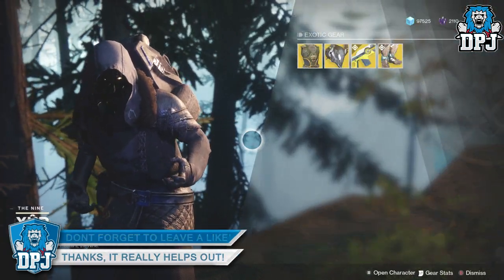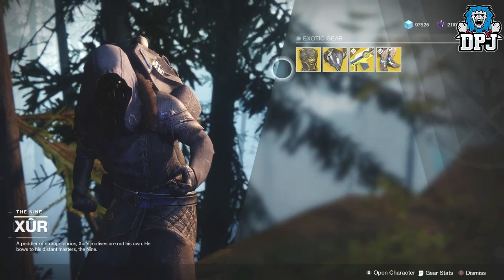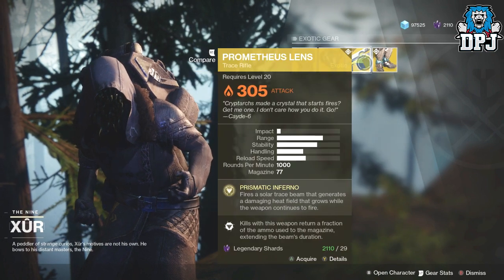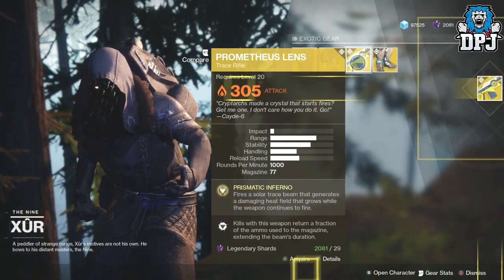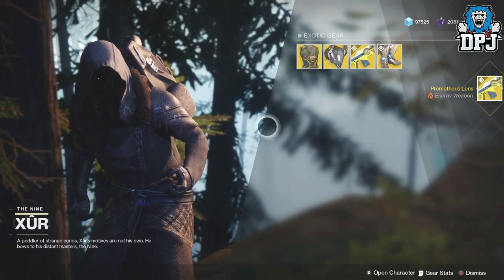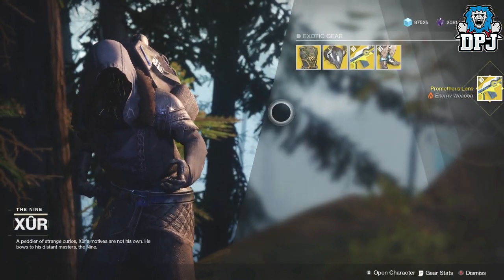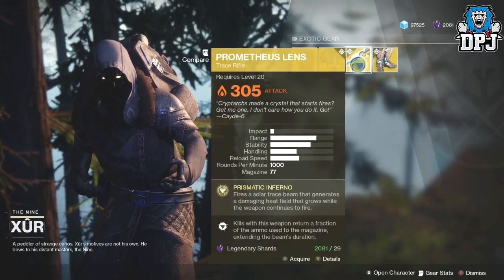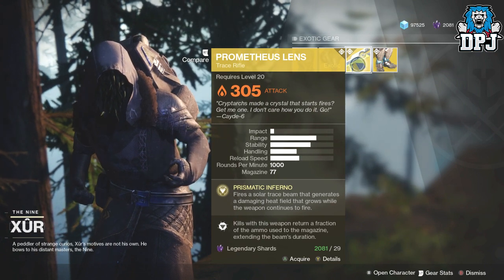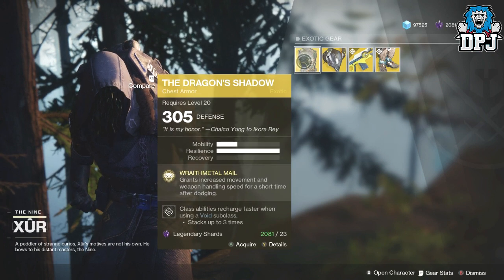Oh my — Xur is selling the Prometheus Lens! What is going on? Come with me. Where's the Fated Engram? Where is the Fated Exotic Engram? Does that come with the December 12th update? I have no idea. I can't believe it — he's actually selling it, people. He's actually selling it!